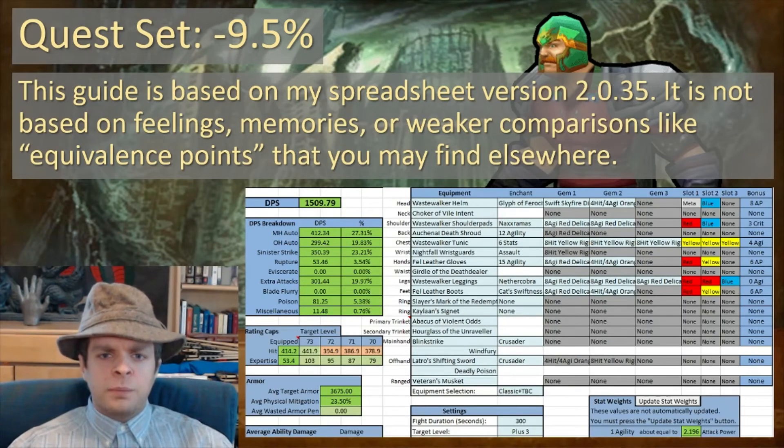The information in this guide is based on my spreadsheet, version 2.0.35. It is not based on feelings, memories, or weaker comparisons like equivalence points that you may find elsewhere. If you want to access this spreadsheet yourself, you can join my Discord and follow the link to gain this spreadsheet, which is an excellent tool to compare gear options for a rogue in Burning Crusade.